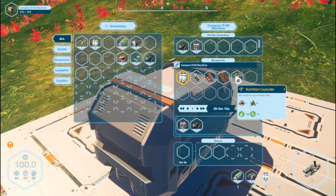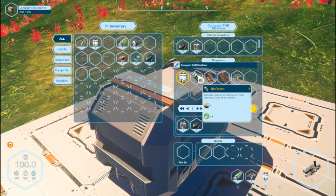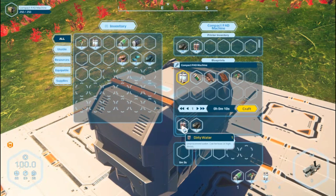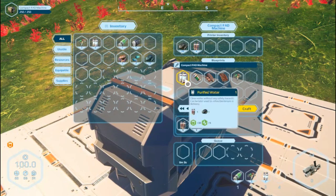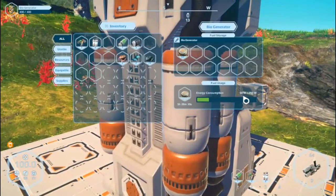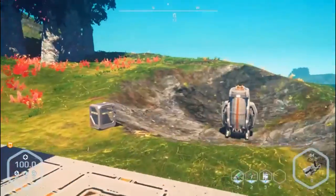There's meats, and you can make nutrition capsules, bio paste which is pretty terrible but it's food of last resort. We can now purify water — it takes one water and one carbon. I've got 5 in there, it's going to take 50 seconds. This is now using 50 watts of power for that machine.